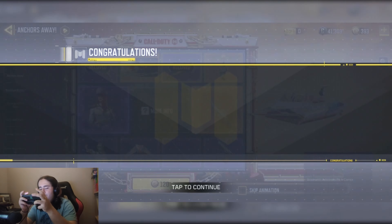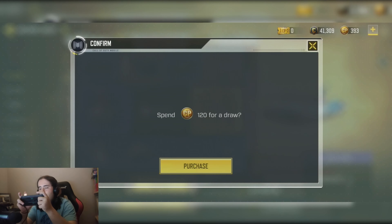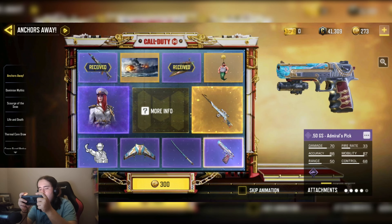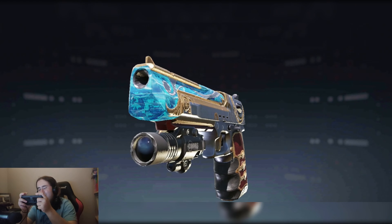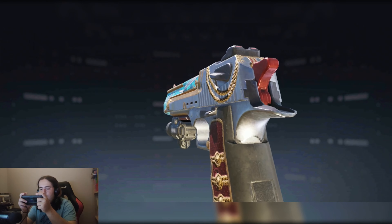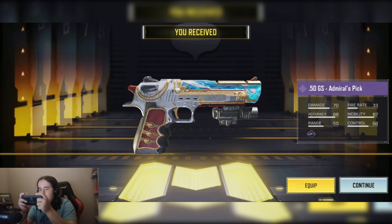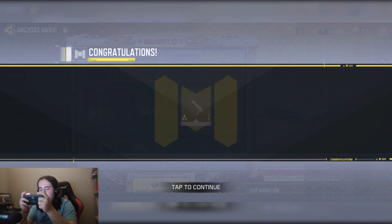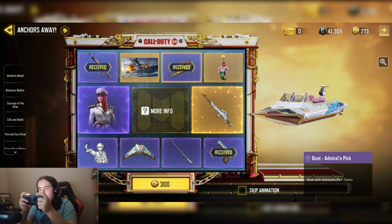The boat skin — this might be my final draw right here. Oh come on, not the best honestly. The 50 GS Admiral's Pick — okay, let's go through the rest of these skins. I'm only 27 off.